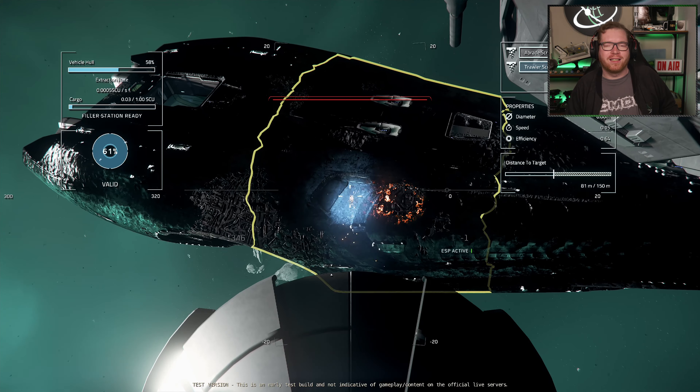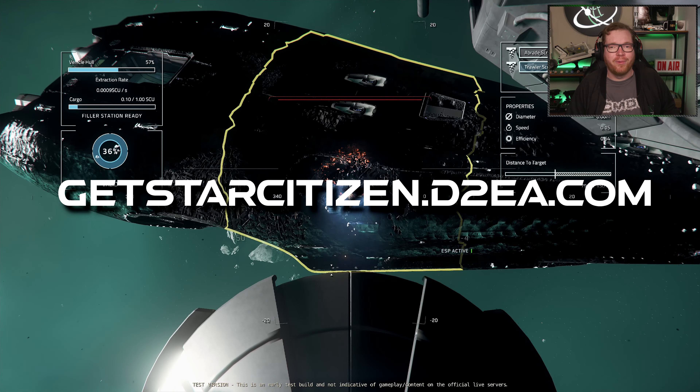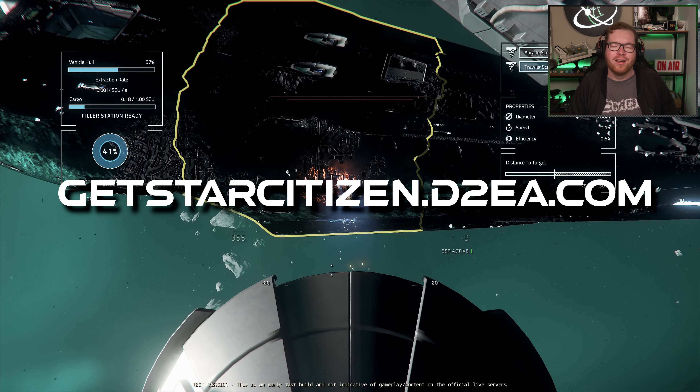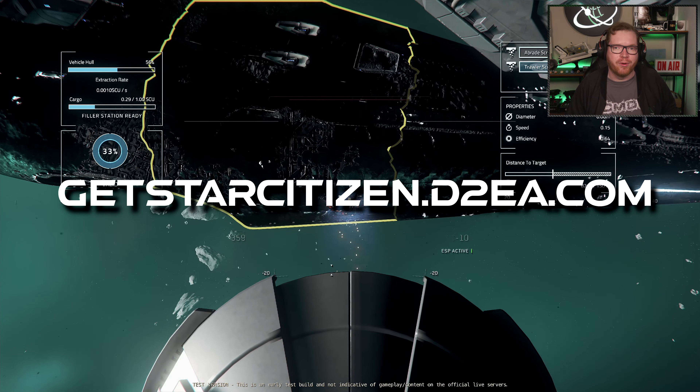Should you consider picking up Star Citizen yourself, head over to getstarcitizen.d2ea.com where you can sign up. If you do so using that link, you will get an additional 5,000 Alpha UEC, and I get a referral point that earns me some in-game ships and equipment.